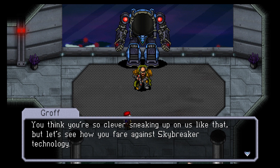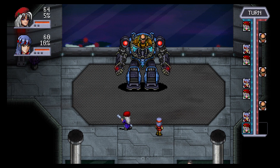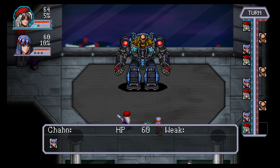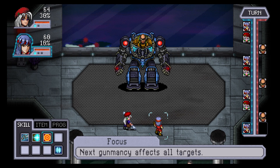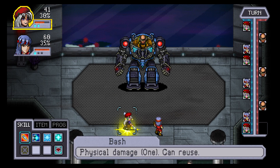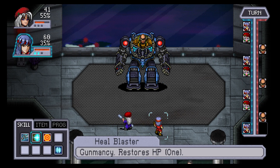You think you're so clever sneaking up on us, but let's see how you fare against Skybreaker technology! Okay, first things first: inspire Chan, then just do basics. It seems like the basic ones you can reuse as often as you want. 22 — that's really not much. 528 — weak against water! Using drown: 112 — that is what I'm talking about!